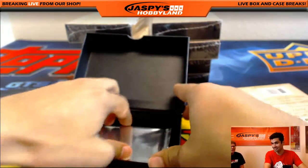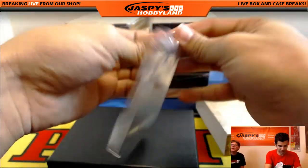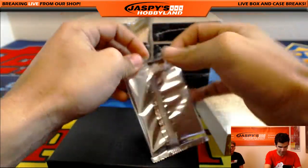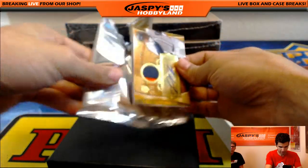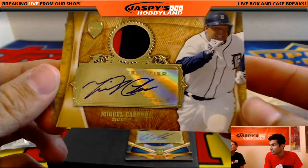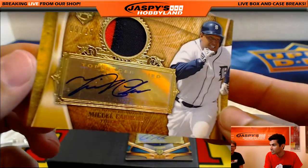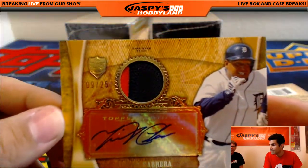This is exciting. This is a nice product to break — it's quick, two premium cards per box. We got a swatch relic — very nice. Miguel Cabrera, two-color patch, numbered 9 out of 25. He's sprinting right there on the card. That's a nice hit for the Tigers.